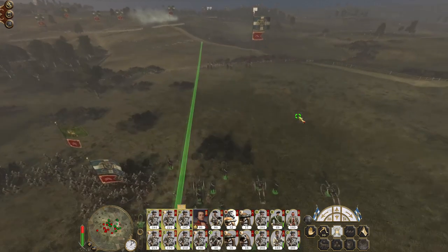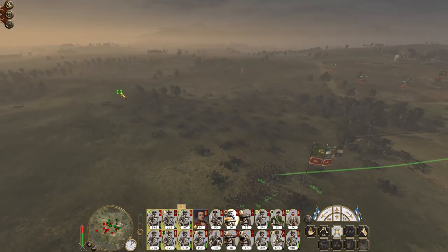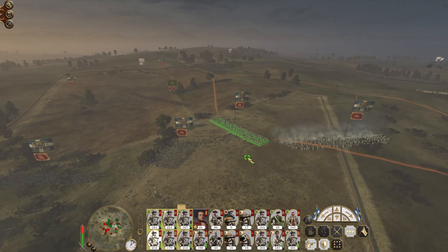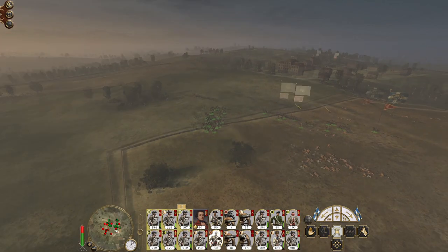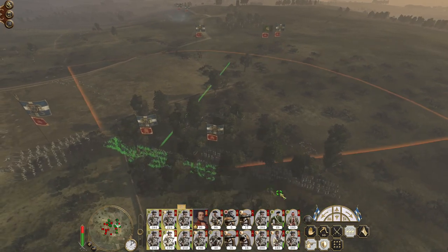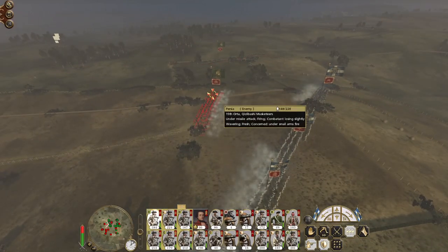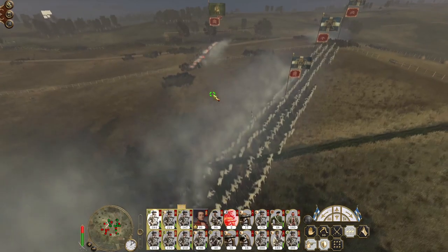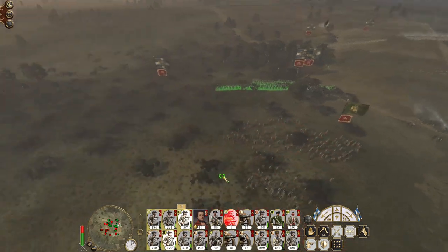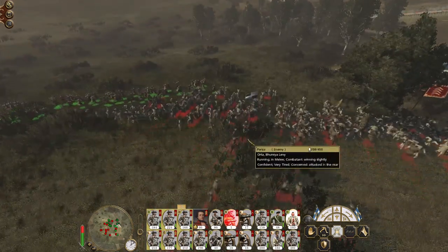Why have those guys come back? That's the most annoying thing — why make them run through my lines and then have them come back? If there's a chance of them rallying it's really unfair to make them run through my own lines. The 15th aren't going to stand up to that level of musketry. There go the horse artillery. Guard mode off so once the levee are dead we're going to chase them down.